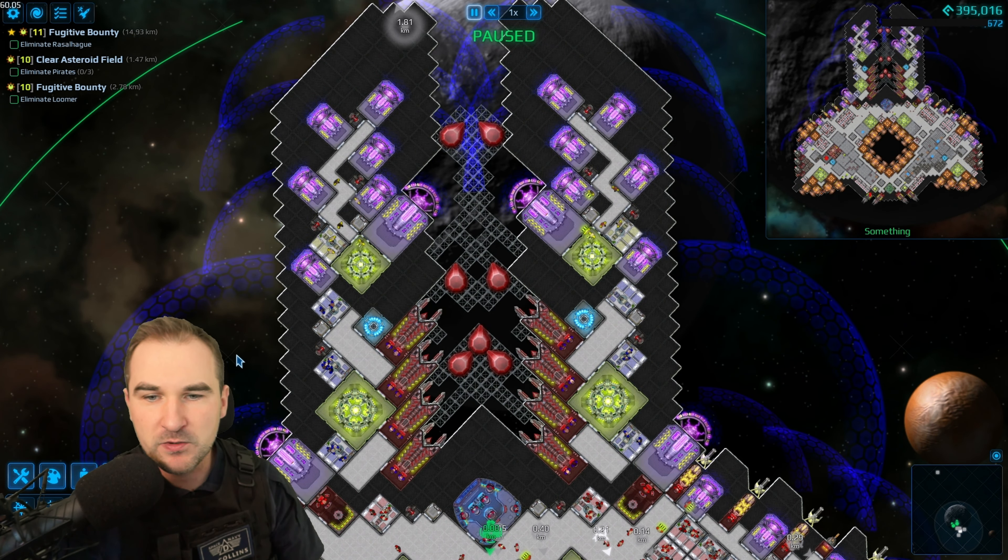If your ship always gets destroyed at the same spot, this is exactly why — reactor cores and cockpits are primary targets, and losing them makes your ship completely useless. Secure those things first. Once you know this, you can build your ships properly around that knowledge.